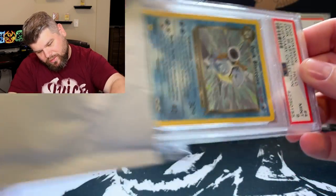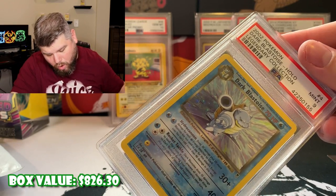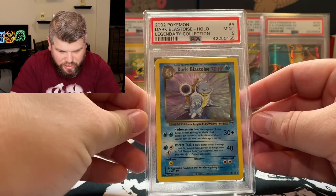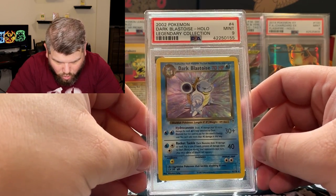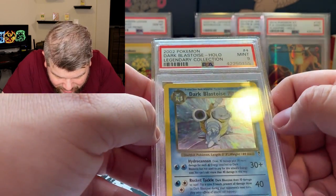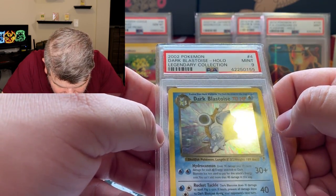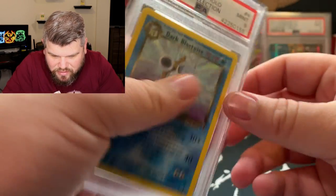Mint 9 — Dark Blastoise. Holy smokes. Legendary Collection Dark Blastoise. Wizards of the Coast, Gem or Mint 9. This is awesome.